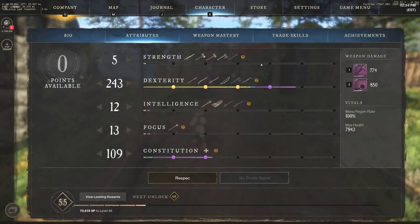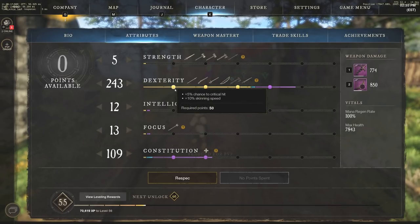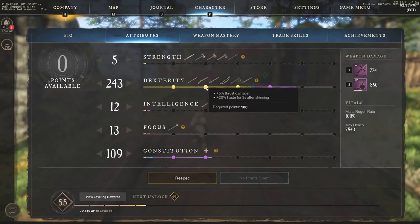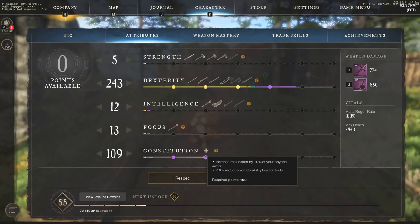The first thing we're going to look at is attributes. You always want to take advantage of these markers. Constitution is going to be the only other thing you need besides dexterity. Dexterity is your main focus — you want to go about 50/50 dexterity and constitution while leveling, then push further into dexterity. Here I went to about 100 dexterity, 50 constitution, then 150 dexterity, 50 constitution, and finally moved constitution up to 100 to get that 10% increased max health from physical armor.